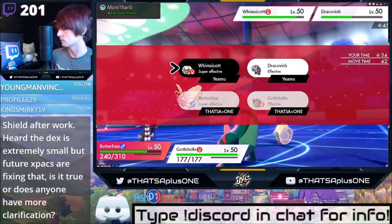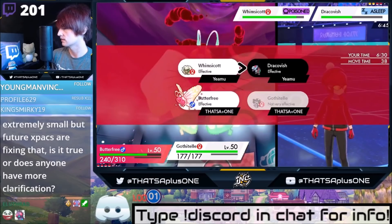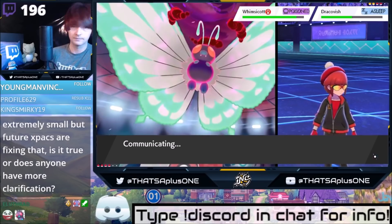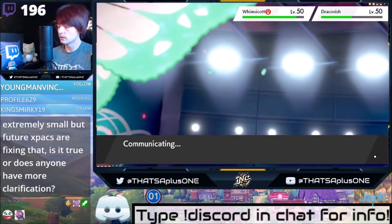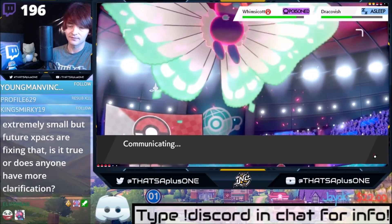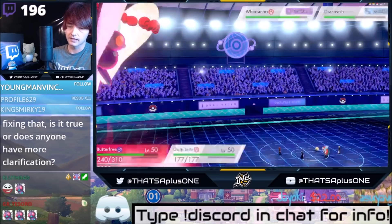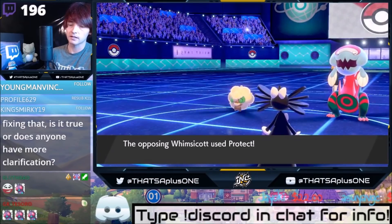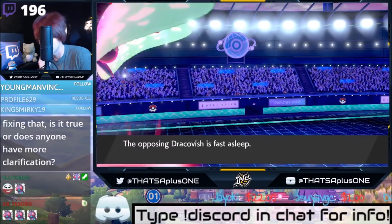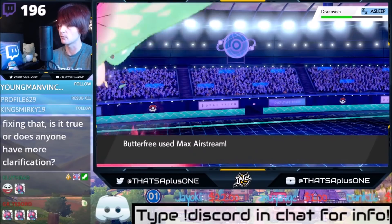I'm going to Airstream the Wimsicott and I think I can get away with just Psyshocking because I'm full special attack, 95 base — I think I can take it out. He's going to Tailwind, that's why we're Airstreaming. Dracovish should still be asleep. He brought a switch. He does have Protect — why didn't he use that last turn? I think that's Dracovish's first sleep turn because he flinched before he got put to sleep.